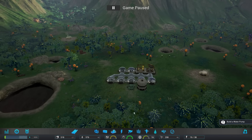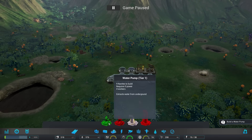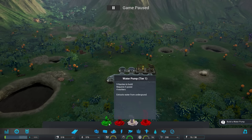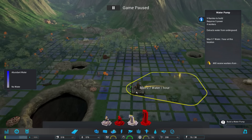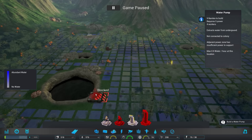Let me go over to the water extraction menu. There's a water pump tier 1 and also an atmospheric condenser — we'll go with the water pump. As I bring this up, you'll notice the map itself has different colored tiles. The darker the blue, the more abundance of water. So if I place it here, we get 0.9 water an hour, while over there it's only 0.5. You definitely want to look for the best placement.